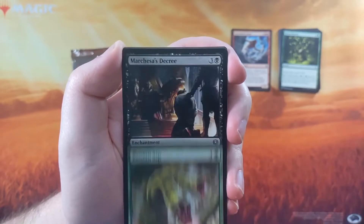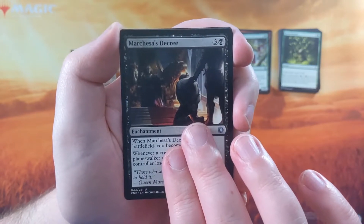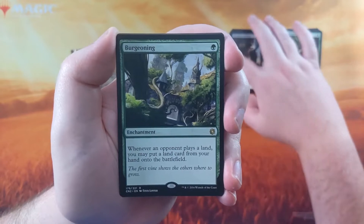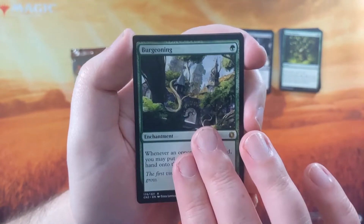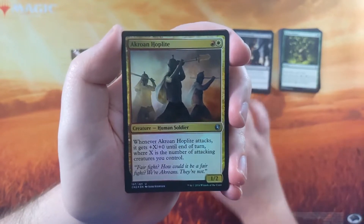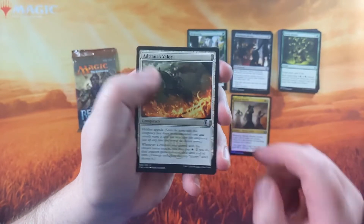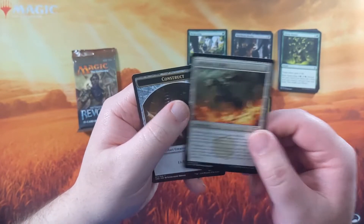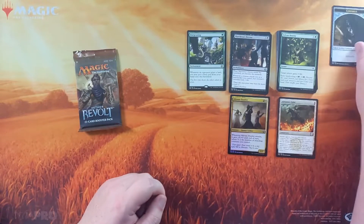We got Stone Shock Giant, Nessian Asp, and Marchesa's Decree as our uncommons from Conspiracy Take the Crown. Then we've got Burgeoning — that's a pretty nice rare, great card for Commander. And then a Foil Acroan Hoplite with our Conspiracy card, Adriana's Valor, and a 1/1 Construct token.